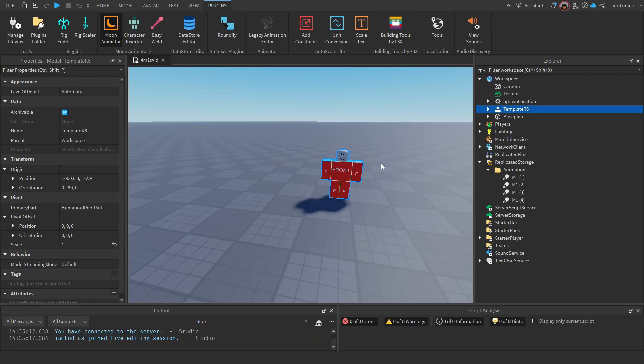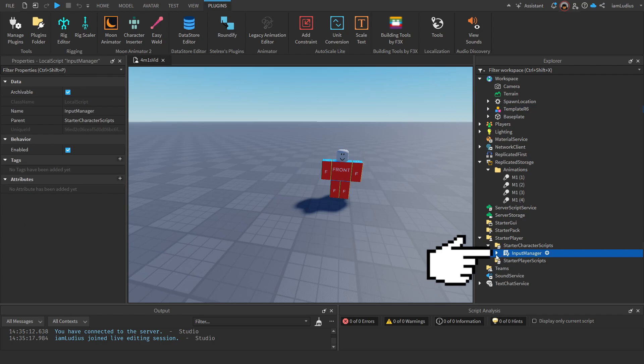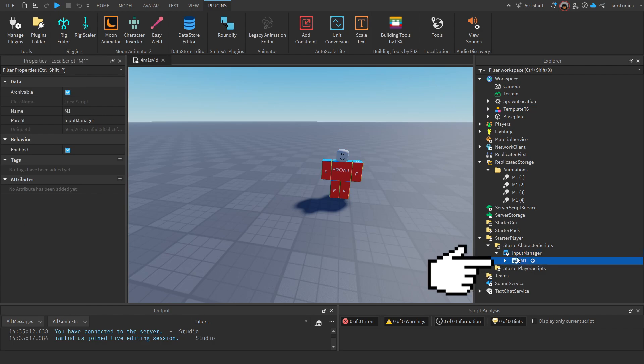Now that we have our animations set up, we'll be setting up the scripts we'll be coding in. Go to StarterCharacterScripts and insert a LocalScript and call it InputManager. In this script we will detect whenever the player clicks with the mouse. Inside this InputManager script, you're going to insert another LocalScript and call it M1. This LocalScript will handle the whole animation process of the actual M1 mechanic.